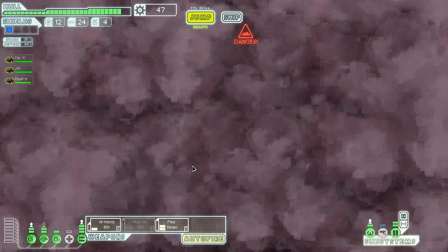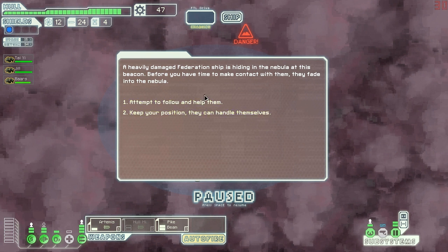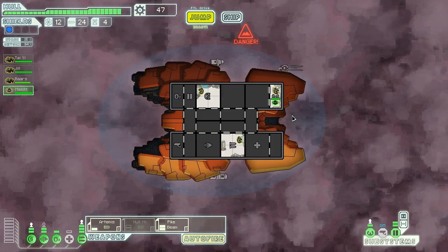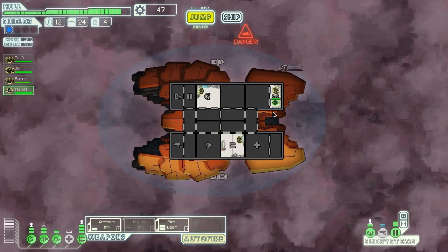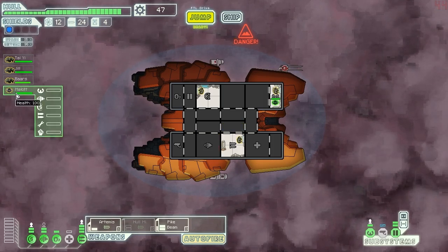Heavily damaged Federation ship is hiding in the nebula. Before we have time to make contact they fade into the nebula. We attempt to follow and we get lucky — they're thrilled to be found by friendlies. They come on board and abandon their wrecked ship. That is awesome. By 'they,' do they mean just that one guy? Because it's just that one guy.